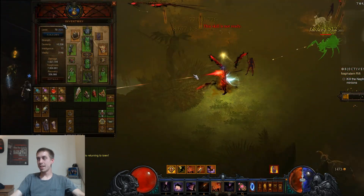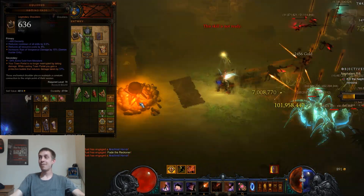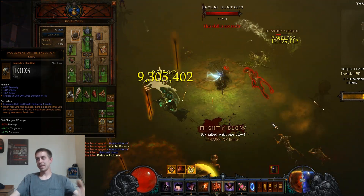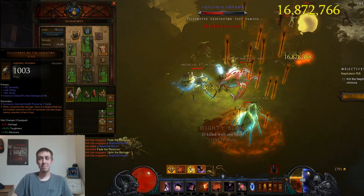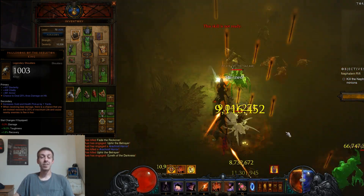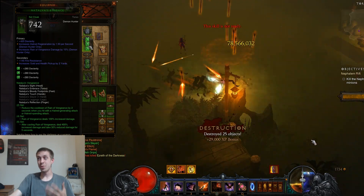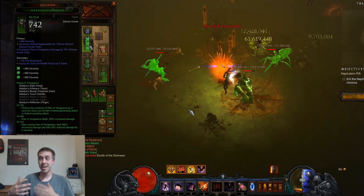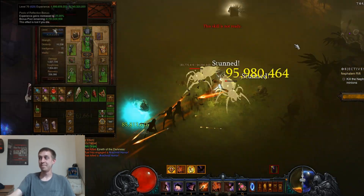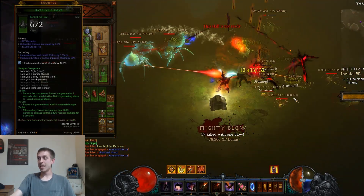For shoulders, there are tons of options. I really like Homing Pads or the Skeleton King shoulders, which you find in Act 1 bounty bags and always roll with Dex, Vitality, and Armor. The four stats you want are Dex, Vitality, Cooldown, and Rain of Vengeance damage. Rain of Vengeance damage on shoulders and chest is pretty much a must — a great way to boost damage since we're not using Natalya's Slayer or Focus and Restraint.